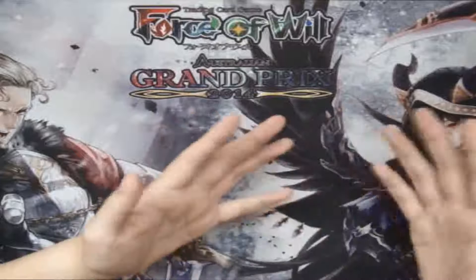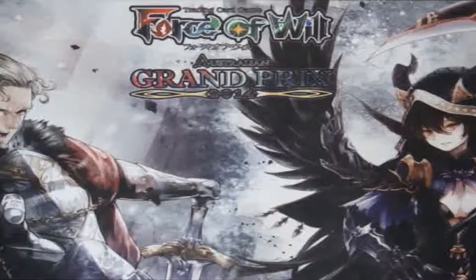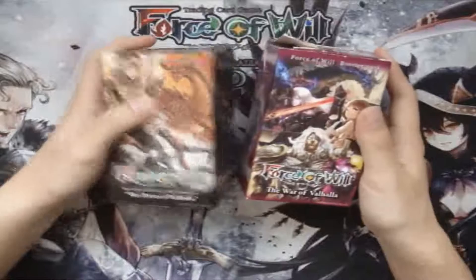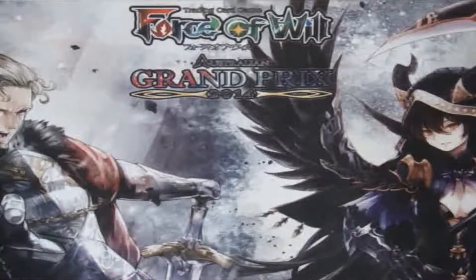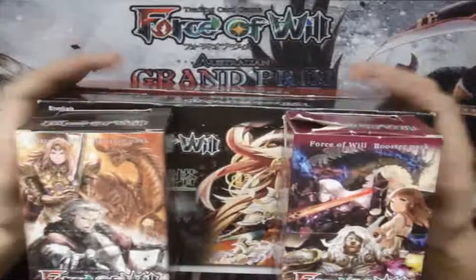Moving on — what is Bifrost format? In Bifrost, you can only use a certain set or block to make a deck. Let me go back and explain Origin format first. In Origin format, you use the Lightbreak mechanic along with older series, the current series, and future series as they come out. That means you can use the Valhalla series — Dawn of Valhalla and War of Valhalla — together with the Crimson Moon series and the Two Towers series. All four booster sets can be combined into one deck.